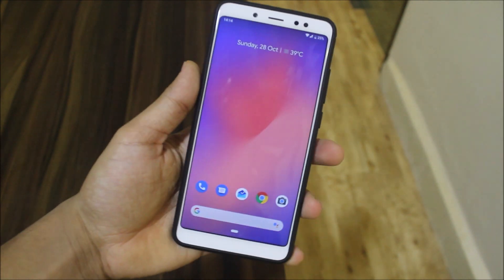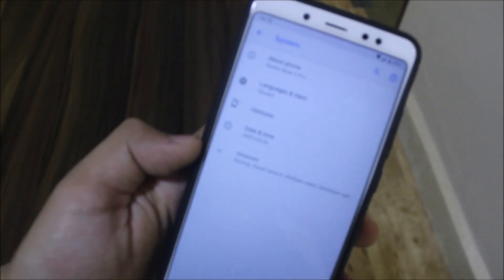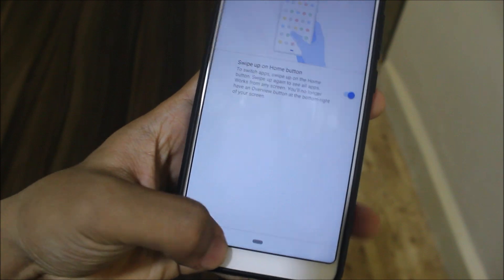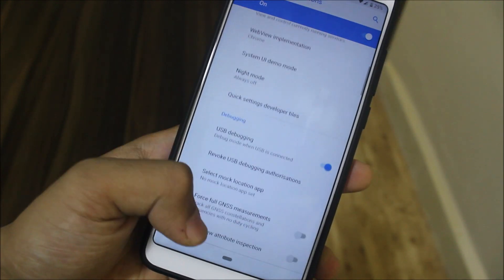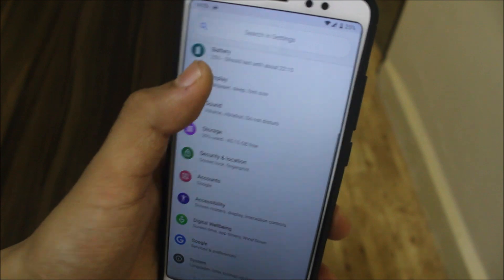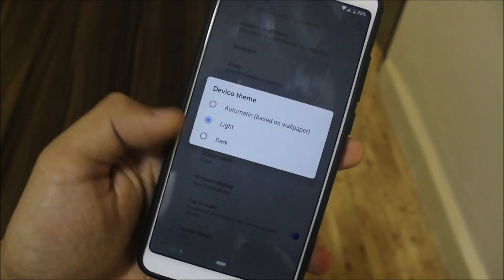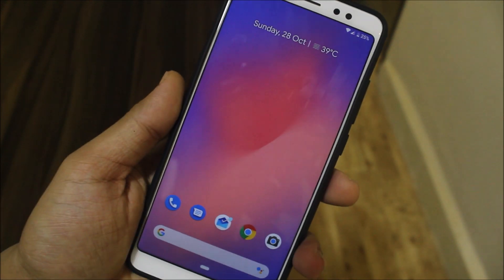Regarding customizations, we get a pure Pixel Experience, so there are no customizations. We do have a gestures tab to switch between back gesture and the navigation bar, which you don't get on a real Pixel 3 XL. In display settings, we just get the normal options — device theme, light or dark — no custom DPI or extra options.